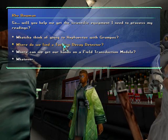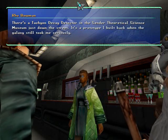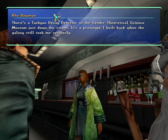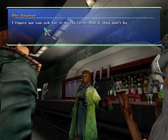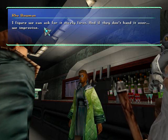Where do we find a Tachyon decay detector? There's a Tachyon decay detector in the Sender Theoretical Science Museum, just down the street. It's a prototype I built back when the galaxy still took me seriously. I figure we can ask for it nicely, and if they don't hand it over, we'll improvise.